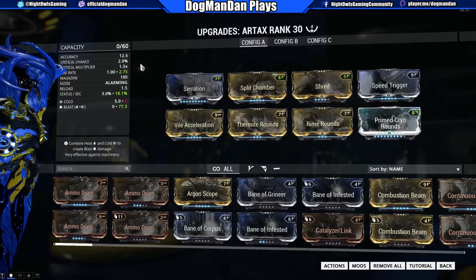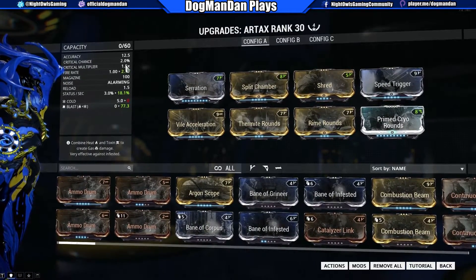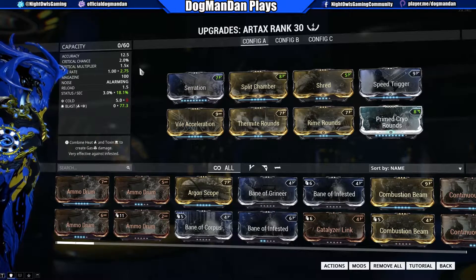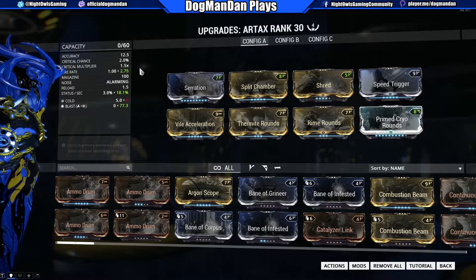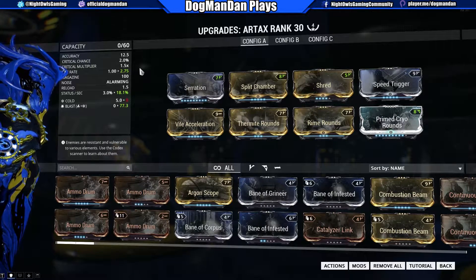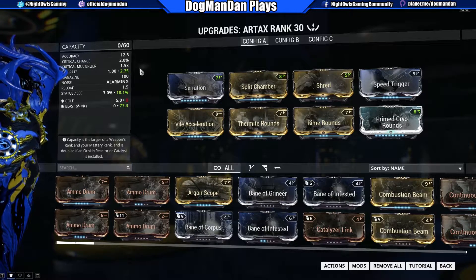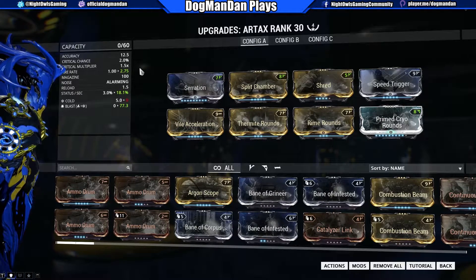With Thermite Rounds I get the maximum status chance per second at 18.1%, which is very good. My fire rate goes to 275, meaning I'm shooting fast — hitting one target, moving to the next, hitting that target, moving to the next. Constantly switching targets, I'm keeping a slight CC effect on all enemies within range. That's the whole point of the high fire rate: the faster I fire, the faster I move to the next enemy, while the previous enemy is still held in the slow effect, giving me time to finish them off.